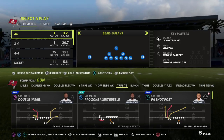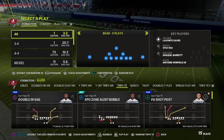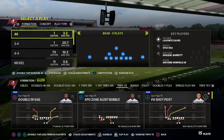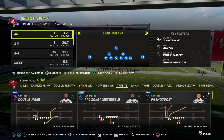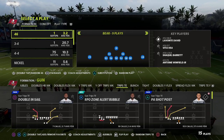The Cincinnati Bengals offensive playbook this year is still really effective. This was the playbook that a lot of the 818 crew ended up running towards the end of the year. Tight slots is still a really good formation, and there's a lot of things from a meta perspective that are going to carry over.